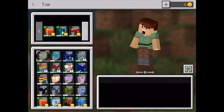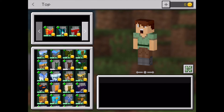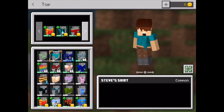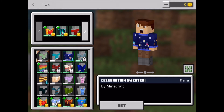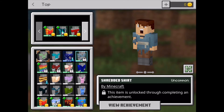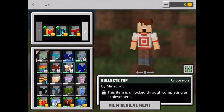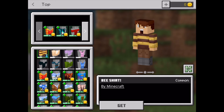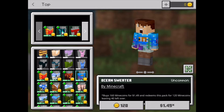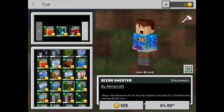Now for style. You can change the top from the ones that are free and default, to ones that you have to download, ones that you have to get achievements to unlock, and just ones that you can wear for free. You can pay mine coins for some of them if you like them — there are a lot of different things to choose from.